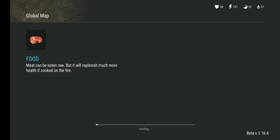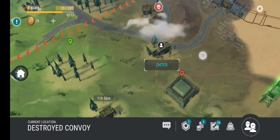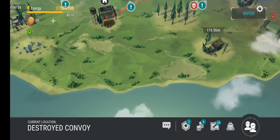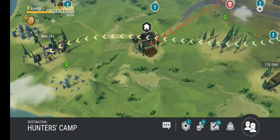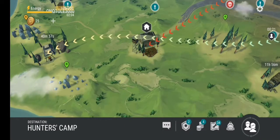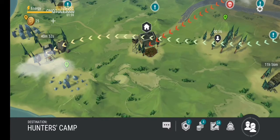That's basically everything about this game — you can go to locations, get some items, and avoid other players unless you're stronger than them. That's the basic rule. If you are stronger than them you can basically take them out.